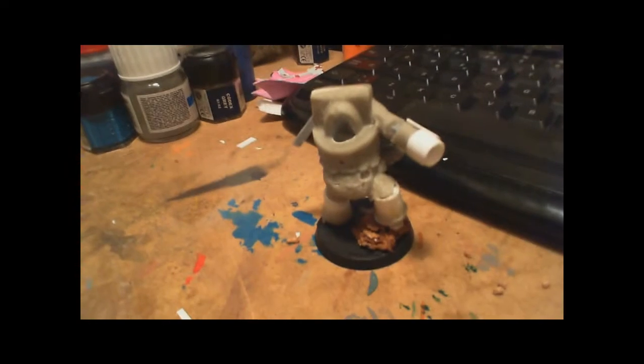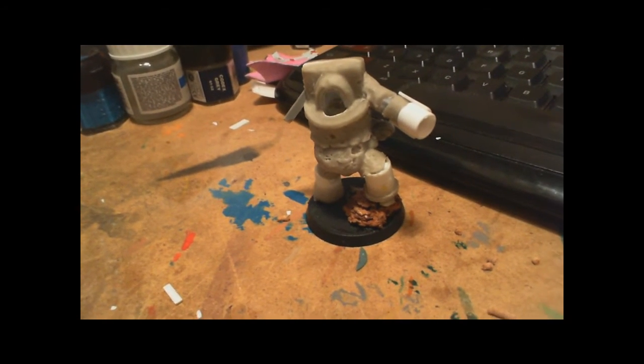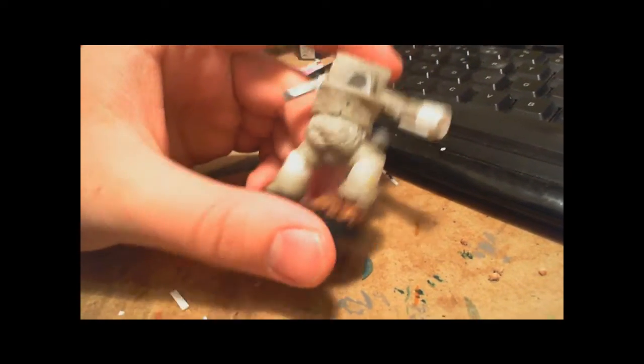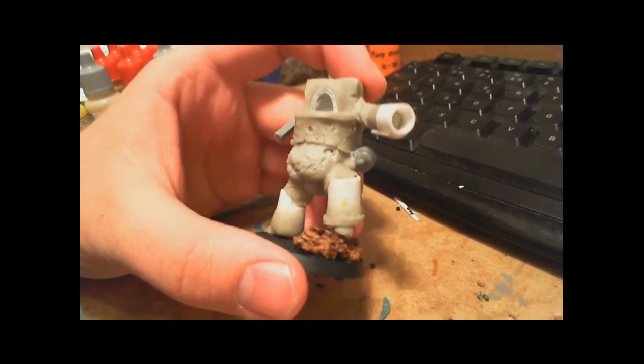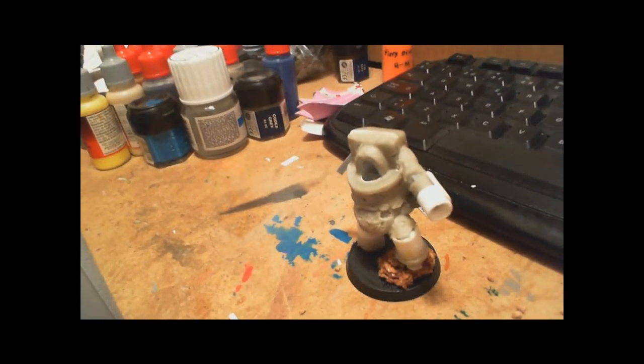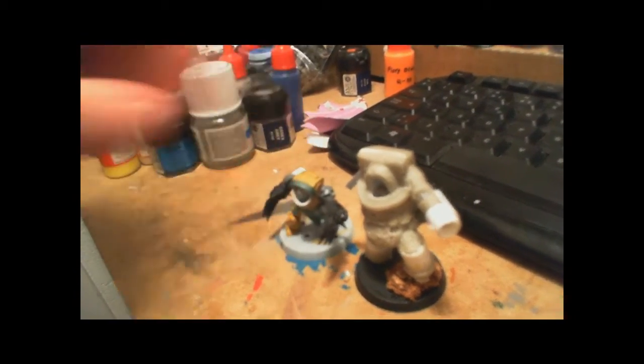It wasn't really hard, just took some time to do. Now for the obliterator — since I sculpted the first one, I have to sculpt another one. This is one tall obliterator. He's taller than my last one, and my last one is about one or two heads higher than a regular Terminator. I put him beside my Terminator Captain here.